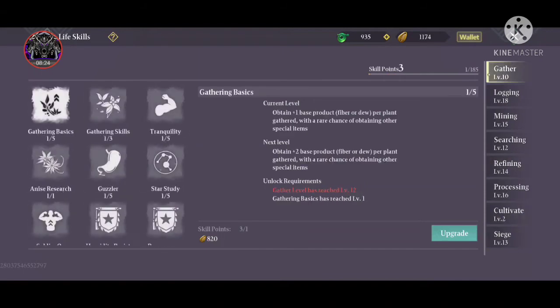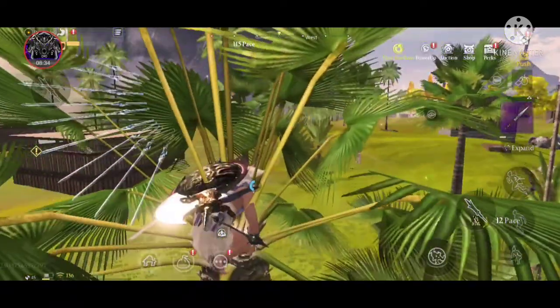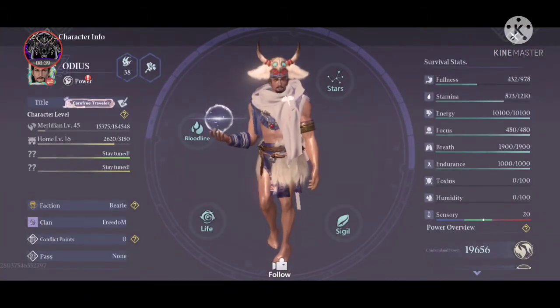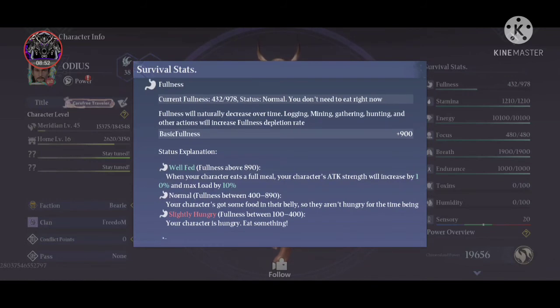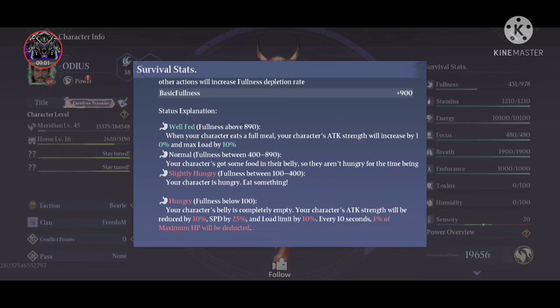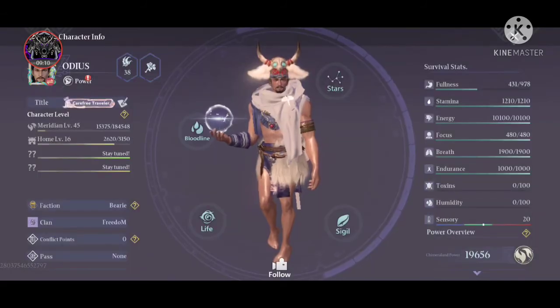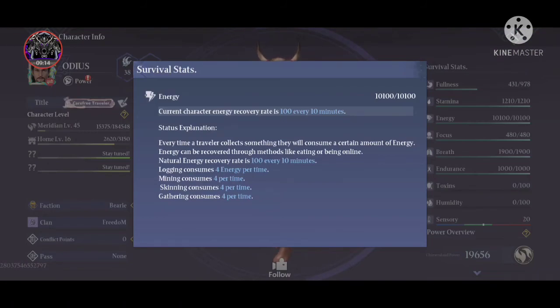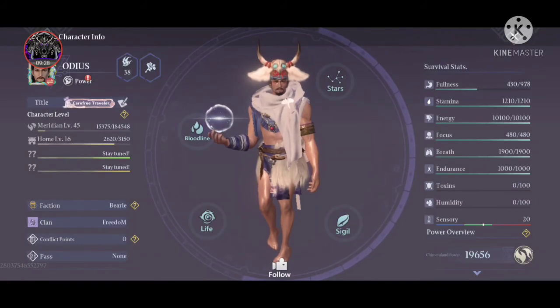Now I will explain all the stats like breads and resistance. Looking at the survival panel, first there is Fullness. Full fullness is around 890 — it boosts attack standby by 10% and max close by 10%. Normal fullness is around 400 to 890, slightly hungry is 100 to 400, and below that you're very hungry. Logging, mining, and other life skills consume energy and fullness every time you use them, so you need to keep your energy up.